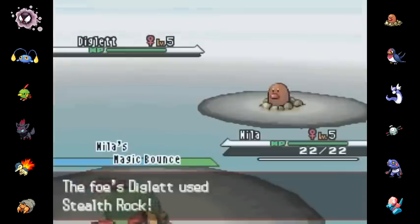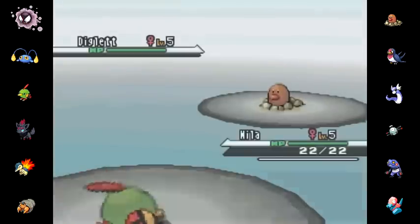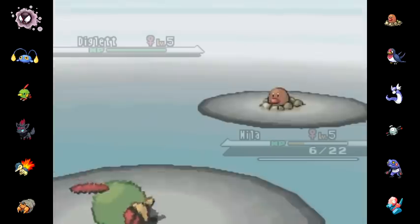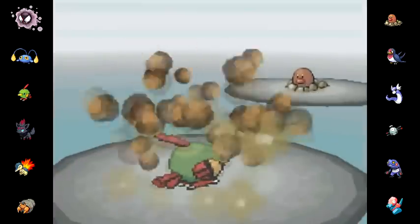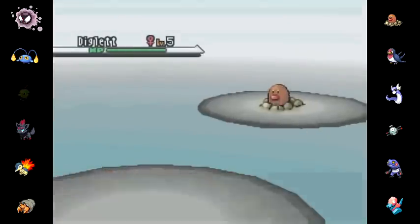Hila leads off with Diglett. I'm predicting a stealth rock, and so I expertly switch in my Neela, and that's going to bounce it right back. He rock slides me, and I was actually expecting him to switch out as I go for the light screen. I should have gone for the Reflect, but I was really expecting him to switch out into Magnemite. I thought he was going to be faster, which is why I went for the Wisher — just chose a random move — because I have no one I can safely switch into this Diglett.